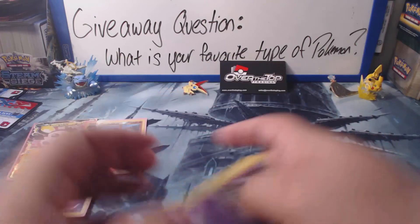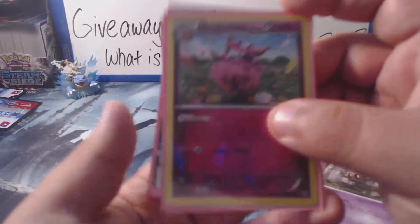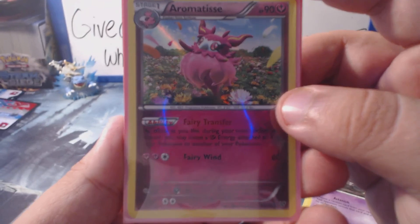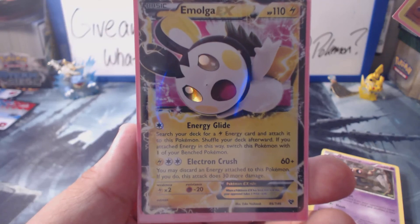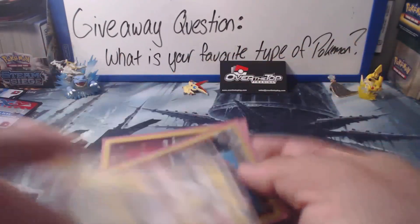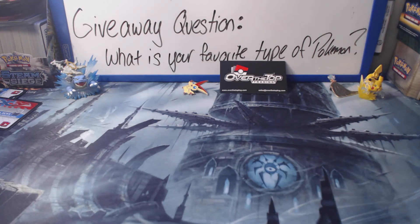To do a nice little recap — because there's actually more than one card to recap — we got an Aromatisse, a Conkeldurr, and an Emolga EX. Like I said guys, for this video the giveaway entry question is: what is your favorite type of Pokémon? I listed three of mine, so you can list a couple if you want. Just say what your favorite type is and include a note saying you want to be included in the giveaway with your answer. Other than that, that's it for today. I hope you guys enjoy your day. Thank you very much for watching, and I will see you guys next time. Later. Bye.